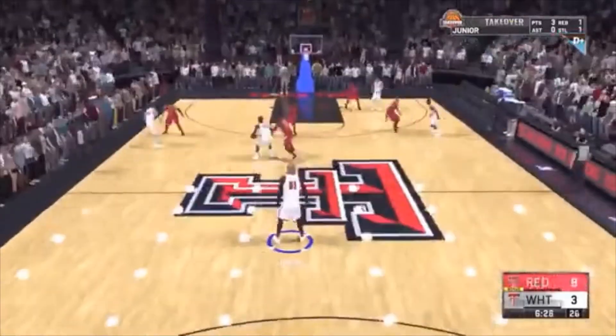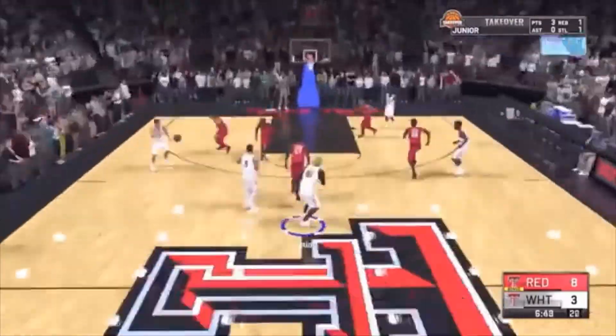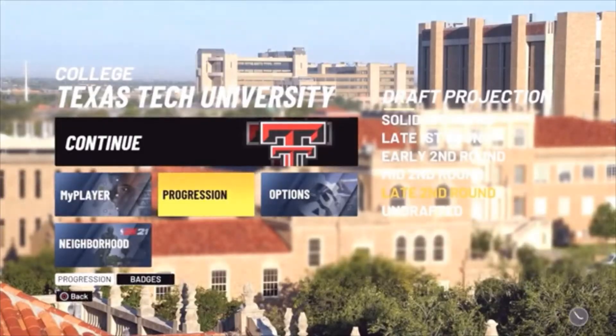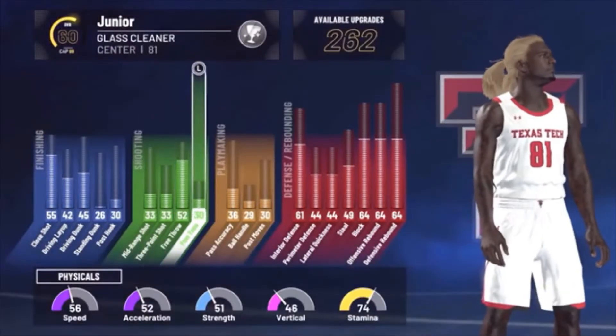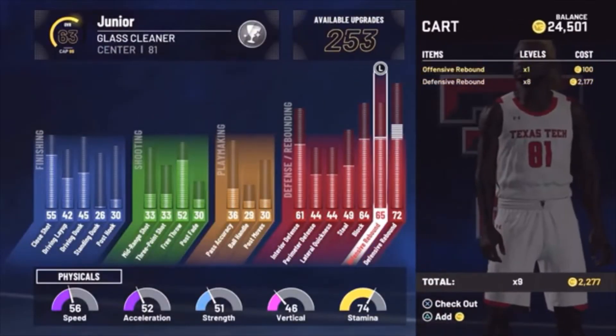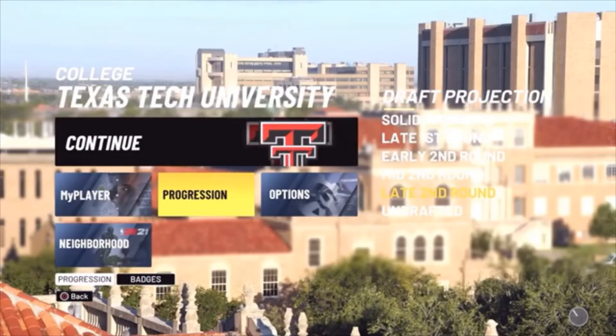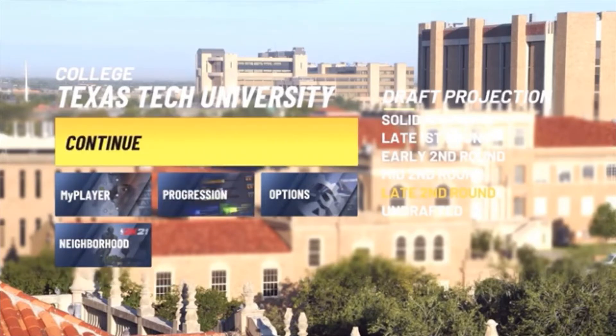Once that game is over, you're at your second college game. Now is the time to go to your progression and upgrade whatever you want — I'm going to put a little bit of rebounding on my guy to show you the badge progression you'll be able to earn by doing this. You don't even necessarily have to use progression since it's so easy to do things under this difficulty. Once you get to this screen, simply hit Continue.